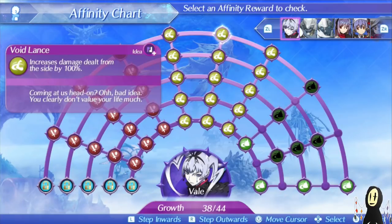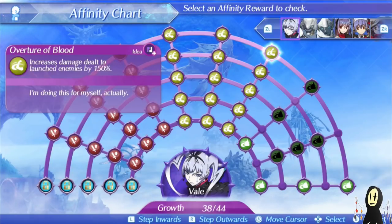You also have Void Lance, which gives you 100% more damage just for attacking from the side. Being a Lance user, you'll be doing this often, and it's really great to see that for something so simple you get a solid damage bonus. Not to mention her third passive, Overture of Blood, which increases damage dealt to launched enemies by 150%.